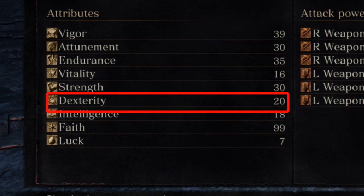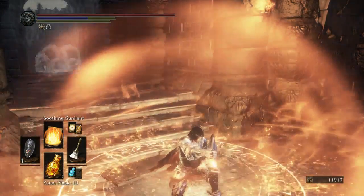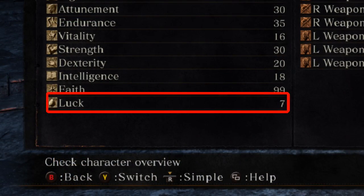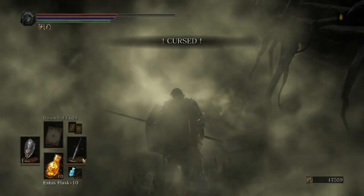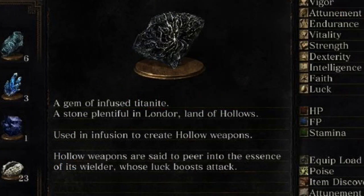Dexterity is clearly the modifier for dexterity-based weapons, but it'll also reduce fall damage and reduce the cast time of spells. The last of the primary stats, Luck, governs how often items drop in your world. On top of that, if you have a lot of Luck and use bleed or poison weapons, those effects are going to build up faster. Luck also gives you resistance to curses, which will insta-kill you if they build up all the way, and there are a few weapons in the game that actually scale with Luck instead of Dexterity or Strength.